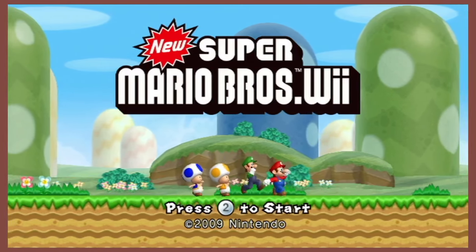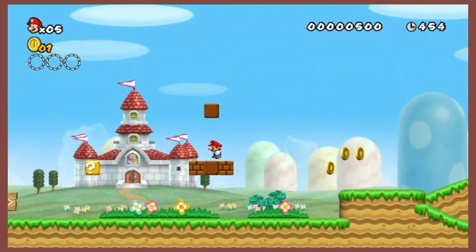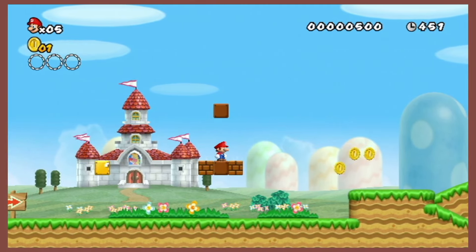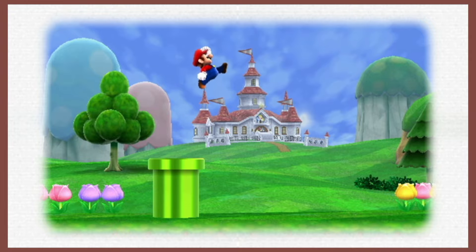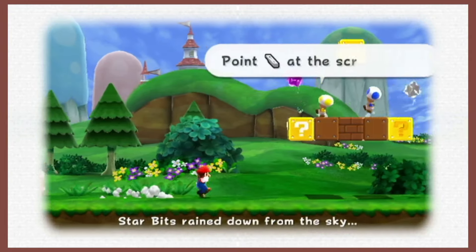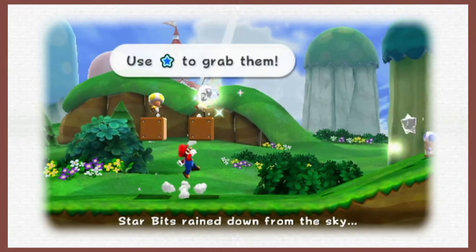New Super Mario Bros. Wii. I feel like I've seen this setup before. Once again, take your pick on whatever brown you wish. Mario Galaxy 2: they also had to set this one up like a 2D game. And look at that — they even kept the theming by leaving these blocks here. How kind, Nintendo.